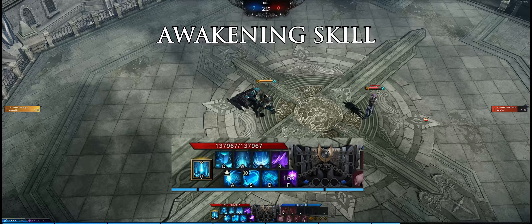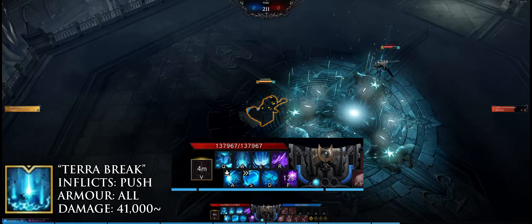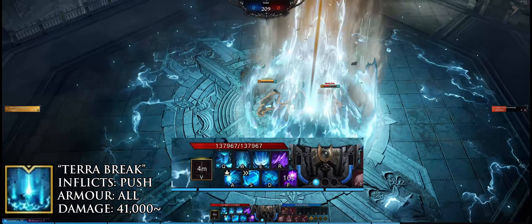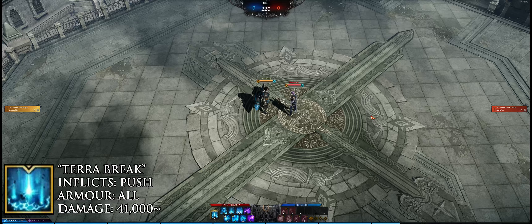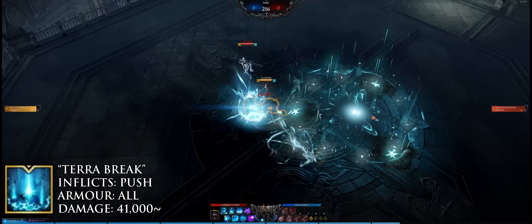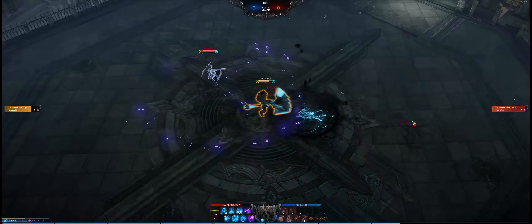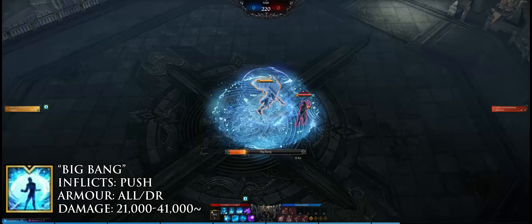The awakening skill you'll be using most in PvP is Terror Break. It deals heavy damage, has a fast startup, and inflicts push, generating one gravity core and half your gravity meter on activation. Like all awakening skills, it has full immunity but no damage reduction during it, which can make it highly punishable despite the immunity to crowd control.